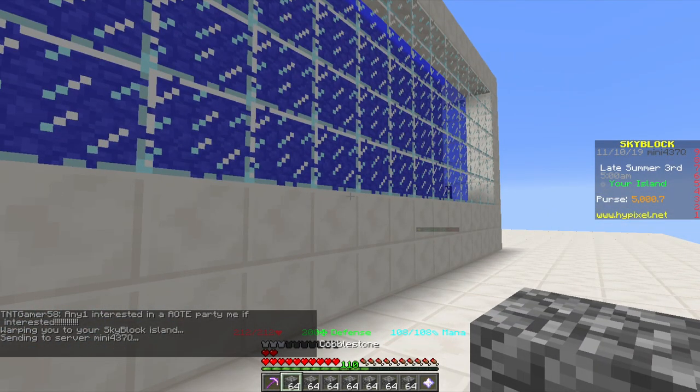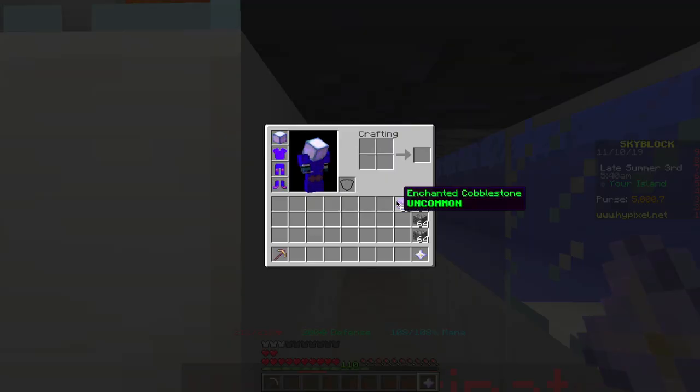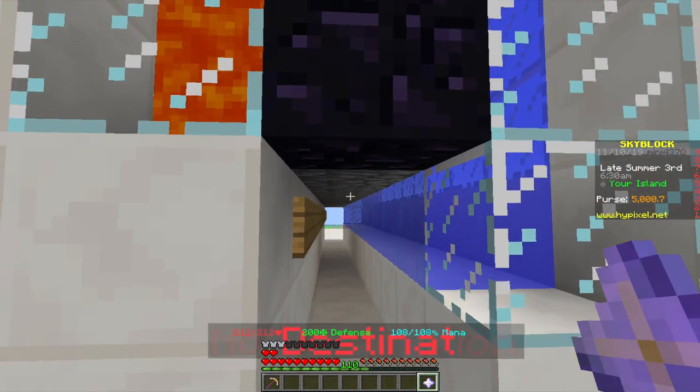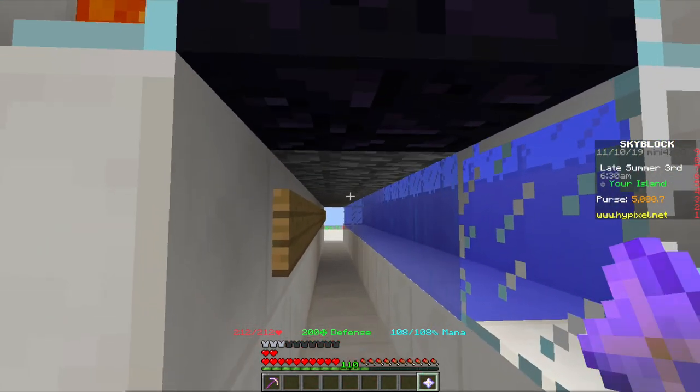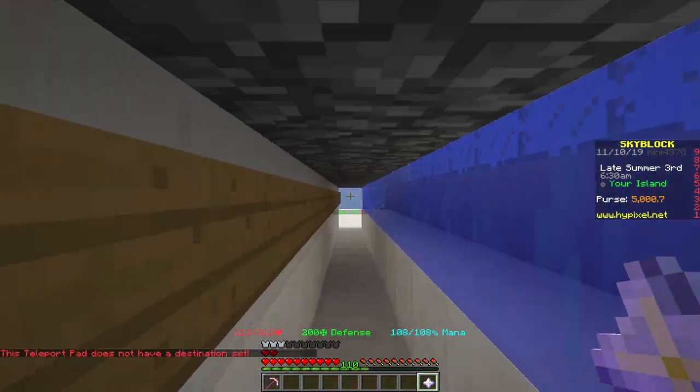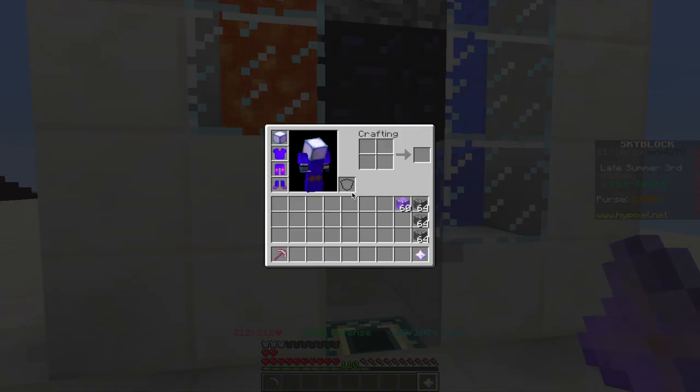After 16 minutes of mining I was able to get nearly a stack of cobblestone - and I'm sure you can get a lot more since I was explaining quite a bit. Write in the comments how much you were able to get in 16 minutes! I haven't tested whether using the rogue sword for speed or speed potions has any effect on mining rate - we'll be looking at that in the next few episodes.